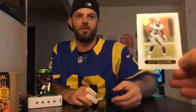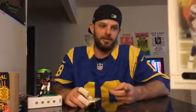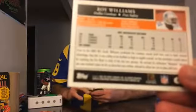Next card — future Hall of Famer, in my opinion, Roy Williams of the Dallas Cowboys. One of my favorite safeties from this era, one of the hardest-hitting safeties on the planet. That little gold insignia is the 50th anniversary logo. Roy Williams went to Oklahoma — I said Texas, so I'm 0 for 2 on college guesses.